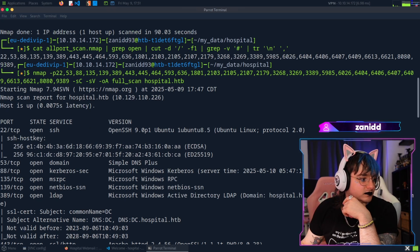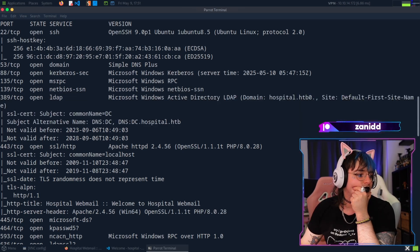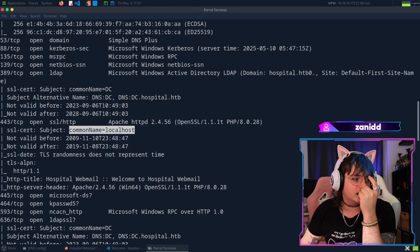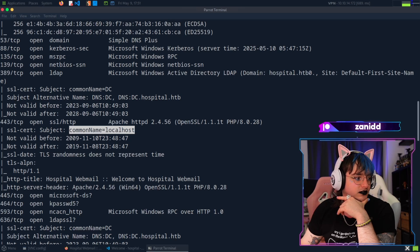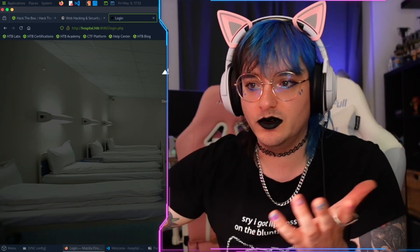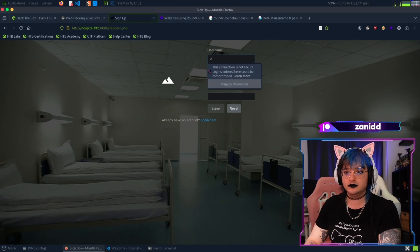The certificate is called localhost - that's why it wasn't valid. How did I miss the 8080 port? What's on 8080? Maybe without HTTPS - what's this? A completely new website. It says 'don't have an account, make one.' All right, don't mind if I do.